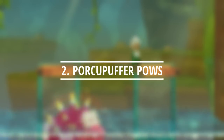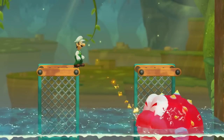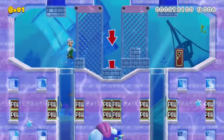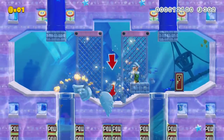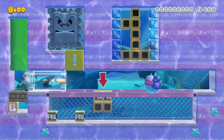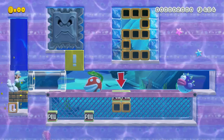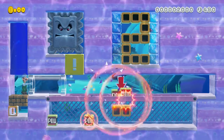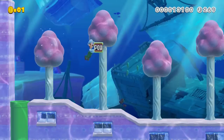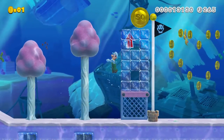Luigi the scientist has been experimenting with combining porcupuffers and fire. He discovers that these spiky fish explode when given too much fire to eat. In this idea, we need to harness the explosions of porcupuffers to complete each puzzle. The objective is to make the porcupuffer explode in the exact right place to destroy a red pow block, which creates a chain reaction that removes the blocks preventing Luigi from moving forward.